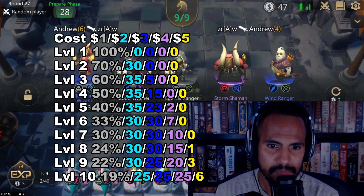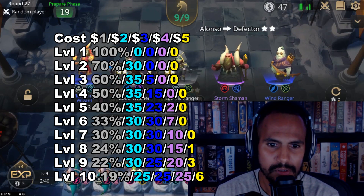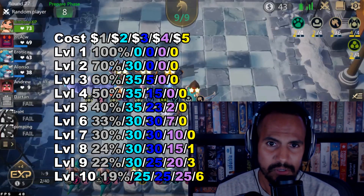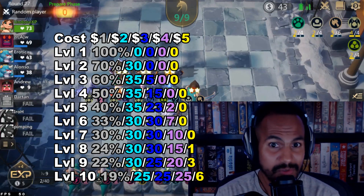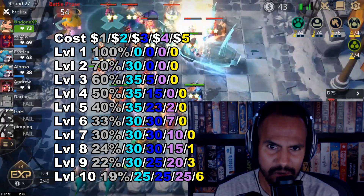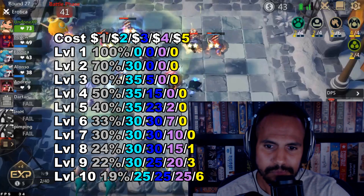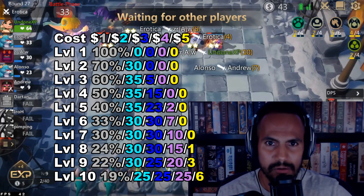At levels eight, nine, ten or higher, you have the highest chance of getting four-cost units. And you open up the door for getting those five-cost, or tier five god-like units. At level ten, that's the highest chance you'll ever get for five-cost units, which is only 6%. But look how low one-cost units dropped — 19%. Then 25% for two-cost, 25% for three-cost, 25% for four-cost. The higher level you go, the less likely you're going to get the lower-cost units. So you may want to ride a losing streak to get those low-cost units early, and go into mid game with two-star units that'll carry you to the late game.